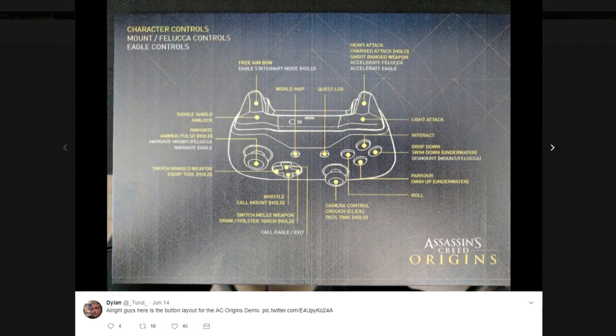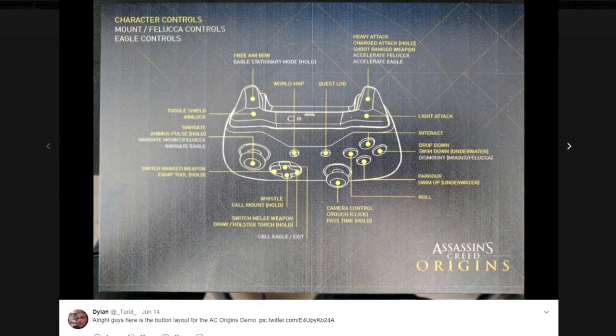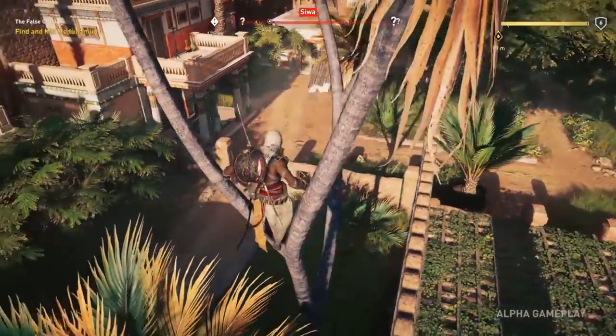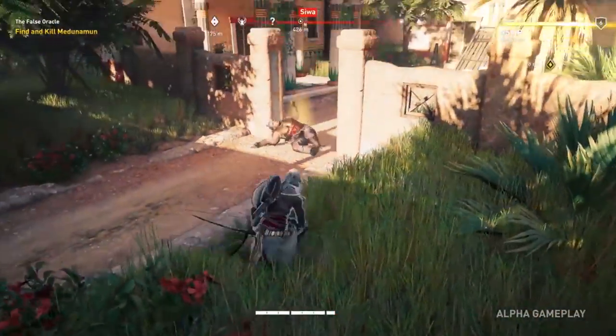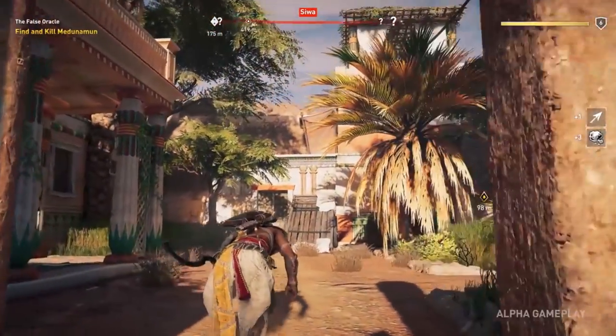First off, the AC subreddit mod Tyrol posted the control scheme for the game on Twitter, and if you guys want to check it out, a link will be in the description down below. Now playing this game, I can tell you the controls are way different than any previous AC game, and it does take a bit to get used to them, but I honestly don't mind the new controls and the developers have even stated it does work better with the new combat system.